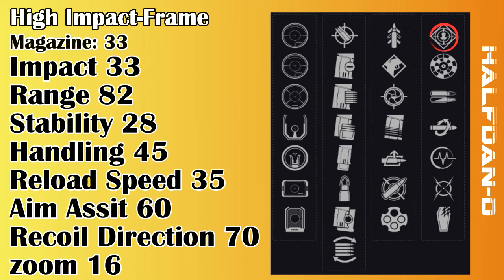Rangefinder — it's a good perk to have for this weapon as its range is at 82 so it doesn't need any further increase in the stats, but Rangefinder can help with pushing back the damage drop-off numbers by just an extra bit, and since you can be engaging at long distances anyway, I don't see any problems with keeping the perk if you have another Halfdan focusing on purely range.